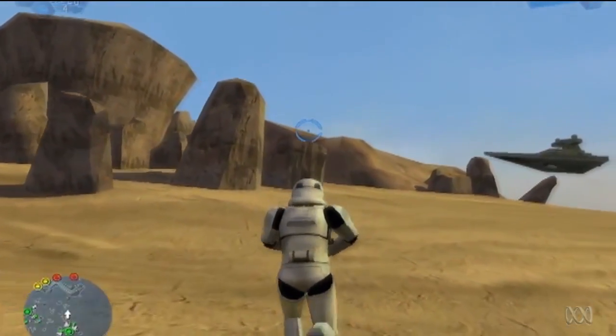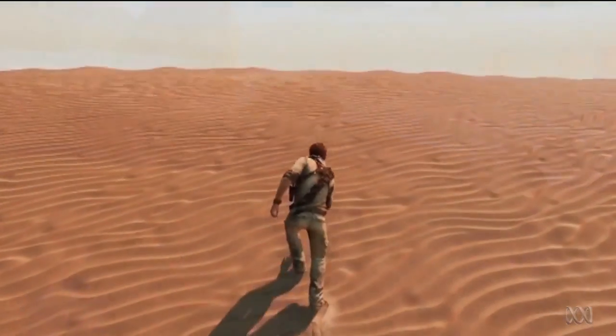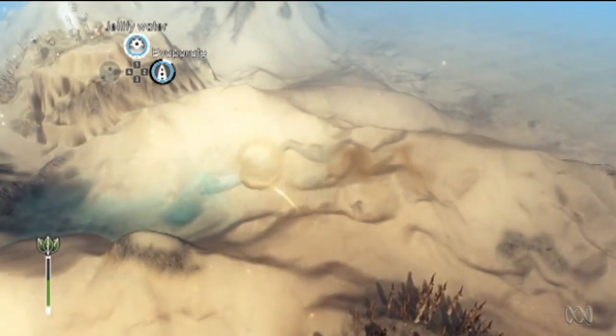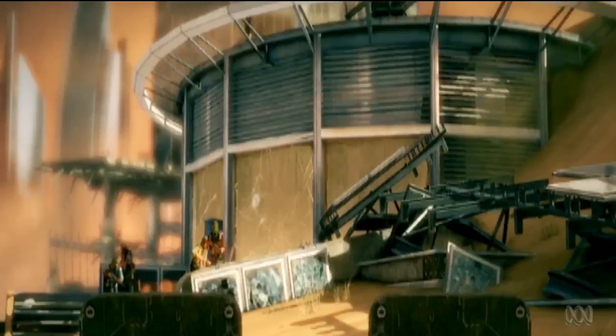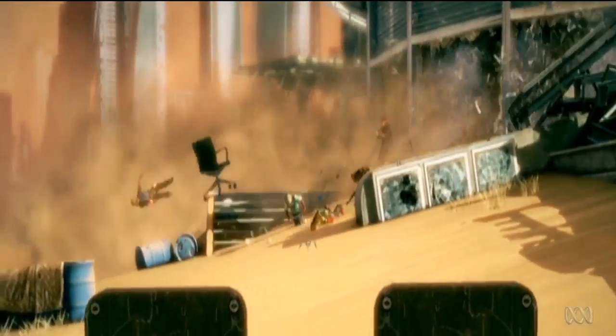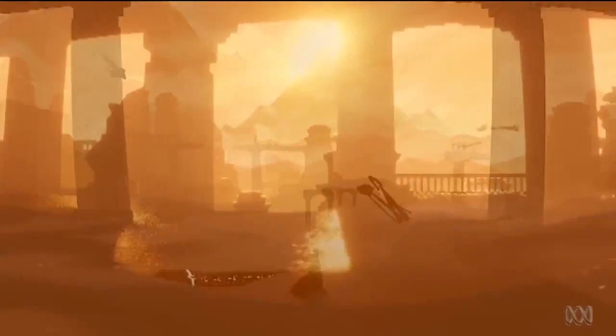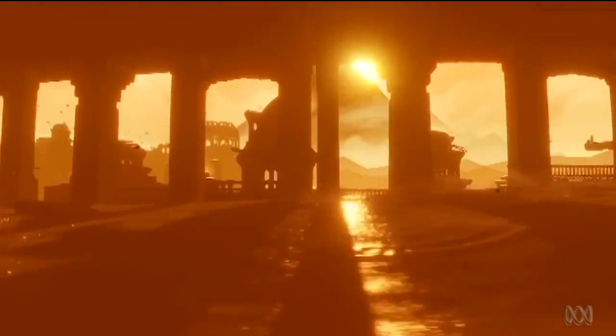Only recently, however, have we started to see virtual sand adopt some of the graphical personality of its aquatic cousin, virtual water — moving underfoot, pouring through cracks and dynamically flowing as our characters interact with it. Suddenly, this irksome granular form takes on a beauty that we never expected to see.